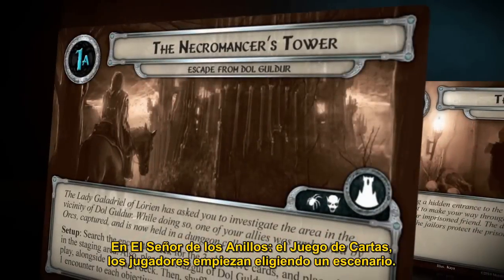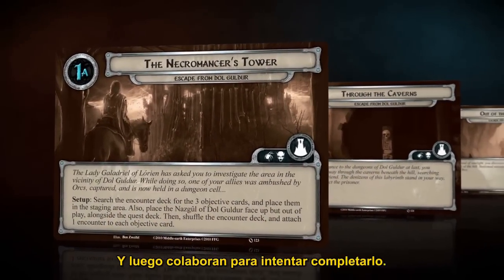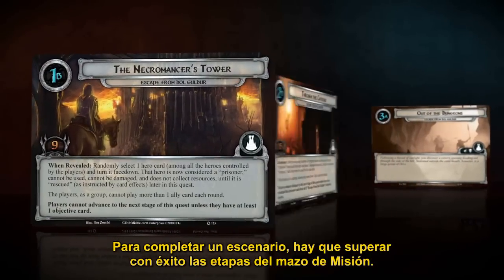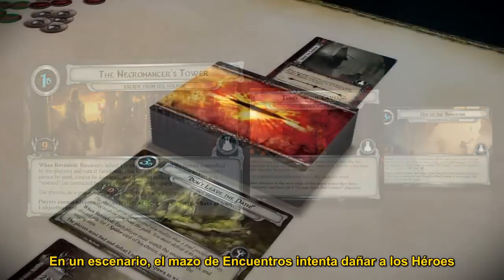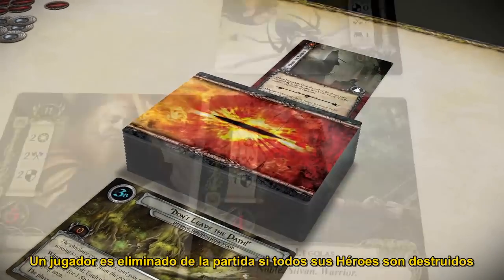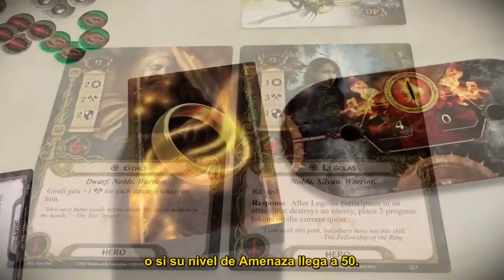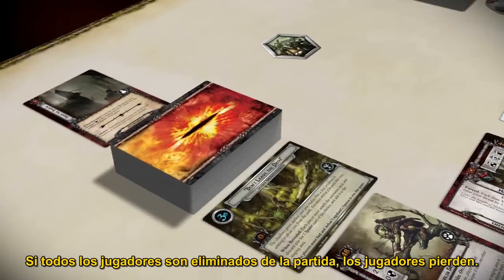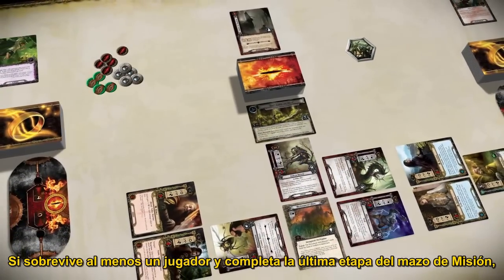In each game of The Lord of the Rings the card game, players begin by choosing a scenario and then work together in an attempt to complete it. A scenario is completed by successfully moving through all stages of the quest deck. During a scenario, the encounter deck aims to harm the heroes and to raise each player's threat level. A player is eliminated from the game if all of his heroes are destroyed or if his threat level reaches 50. If all players are eliminated from the game, the players have lost. If at least one player survives and completes the final stage of the quest deck, all players are victorious.